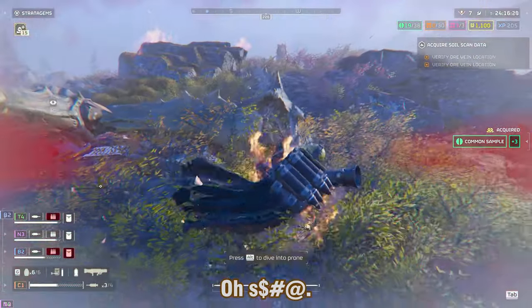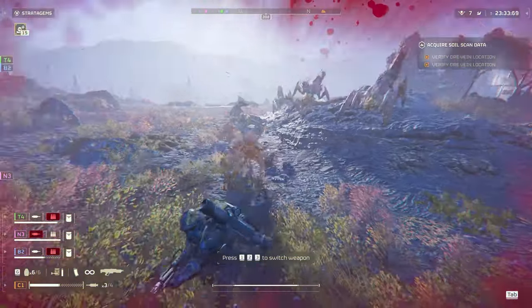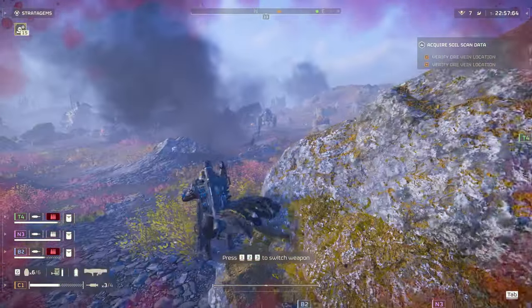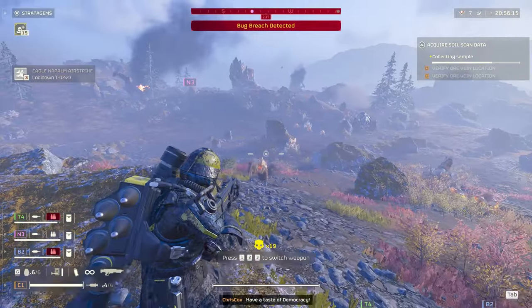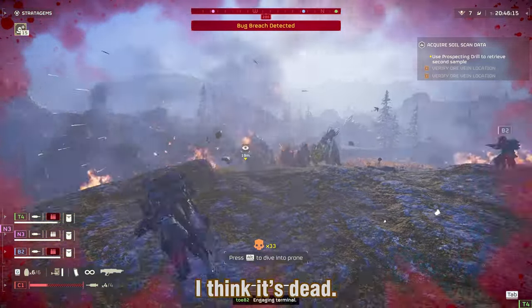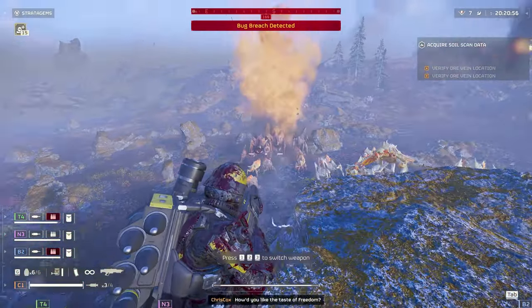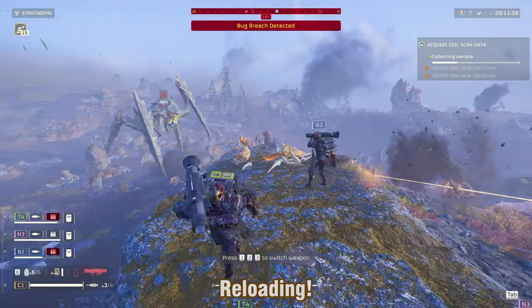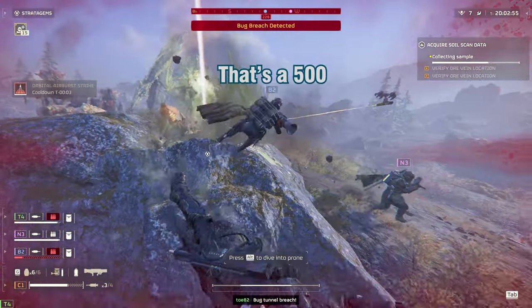Ready to deliver — I did the objective. Give me back my recoilless. You don't even have to aim with this weapon, dude. Oh my god, that is so many bugs. Have a taste of democracy! I think he's dead. Holy f**k. I've not needed to aim, bro. Oh s**t — we're gonna have to aim for that one. Reloading. That's a 500. Ow ow ow. Nice — it's alive, bro. That should be it. How the f**k did it survive that?